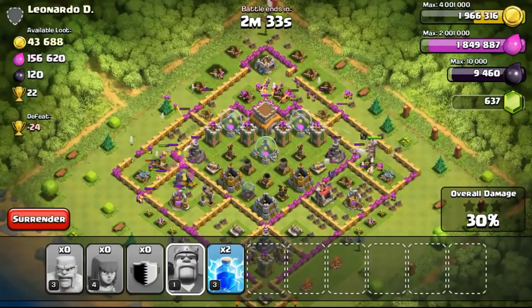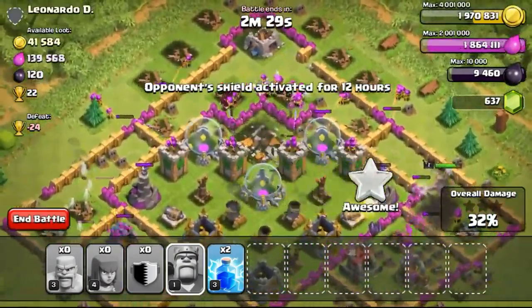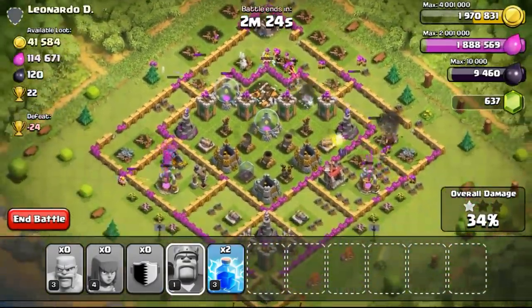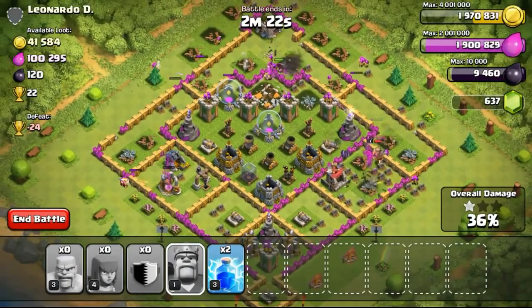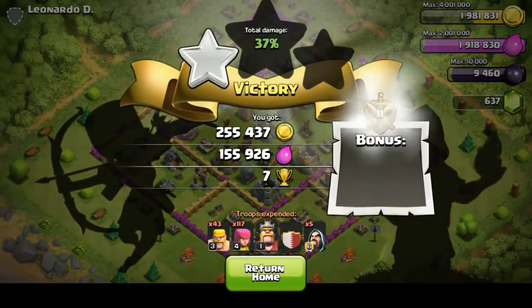Going back to the raid — as you can see, my troops have pushed through the base, now going ahead to take down the Town Hall with the help of the wizards. For this particular base, it's not very easy to get all the gold mines because they are all separated, so I have to break through certain areas, but it's not too easy with just level 3 troops.